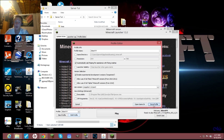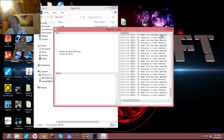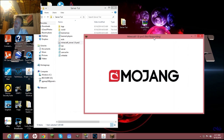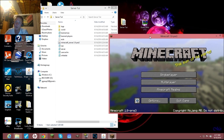It'll add a bunch of new versions to your profile list. Scroll all the way up to snapshot 1.8 pre-3 and hit Save Profile, then Play. It'll download if it's your first time — that may take a bit. Then it'll load up Minecraft 1.8 pre-3, which matches the server you just made.